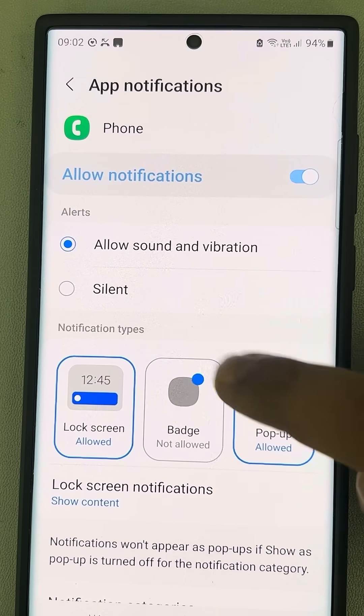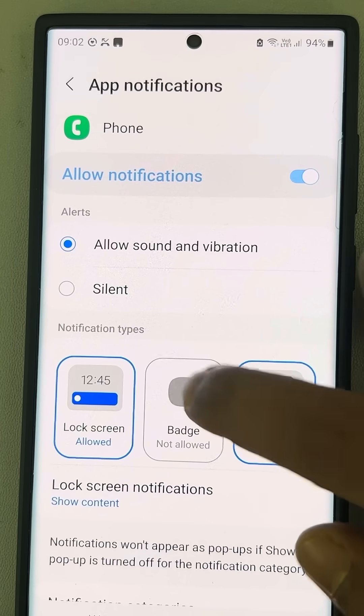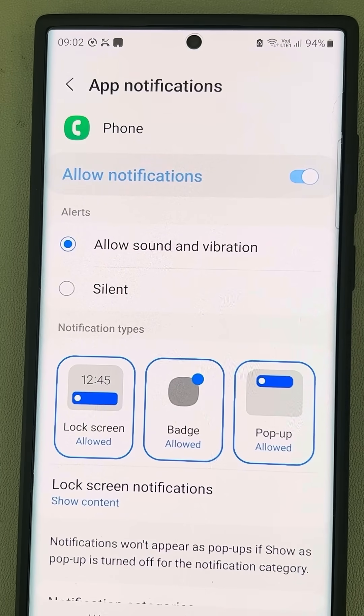Make sure the badge is allowed and that Allow Notifications is turned on. If it is not allowed, the notification will not come. So this is how to fix this.